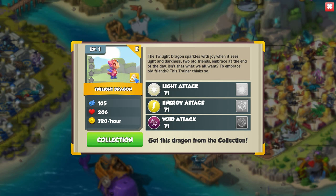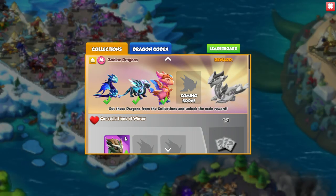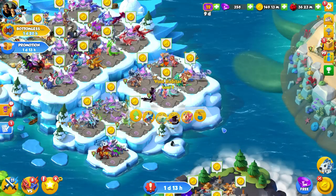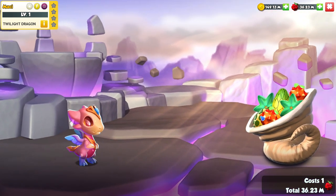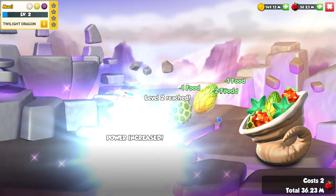I'll embrace all new and old friends — it doesn't matter if you're an old friend or a new one. Anyway, light, energy, and void. Probably not an epic that you'd ever use. Twilight is definitely more so a dragon that is just part of this Zodiac Dragon Collection overarching thing. It looks like it's a bit broken, but cute little baby. It reminds me of the pixie dragon baby because of their body type — they do the little hoppy thing. I like the little sparkly effects coming off of her.